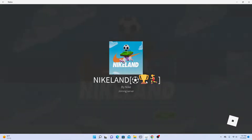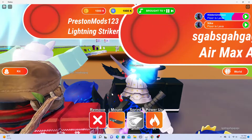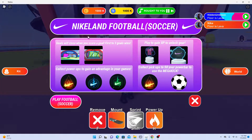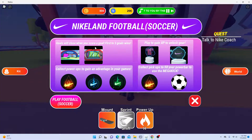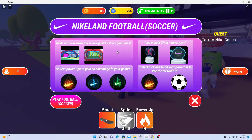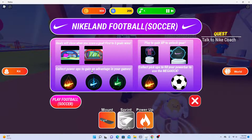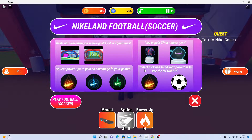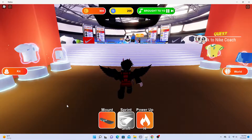So let's get started. It's loading and you can just click on skip if you don't want to wait. It's actually a quick load. Make sure to read this: goals will close when you score — first to three goals wins. Play to gain XP to unlock gear, collect power-ups to gain advantage, and collect pickups to fill your power bar to use the mega kick. Let's click on play football soccer.